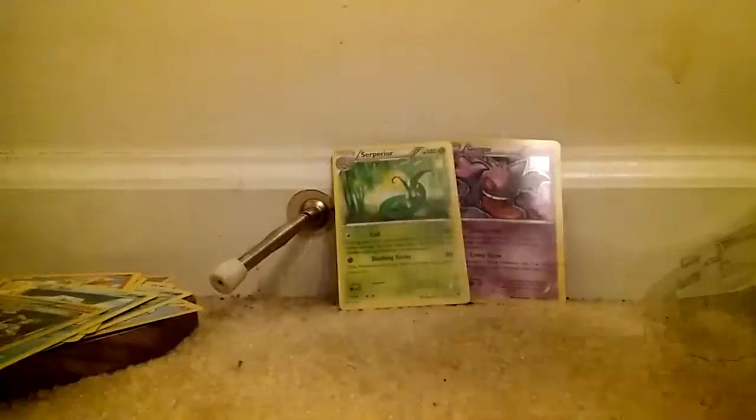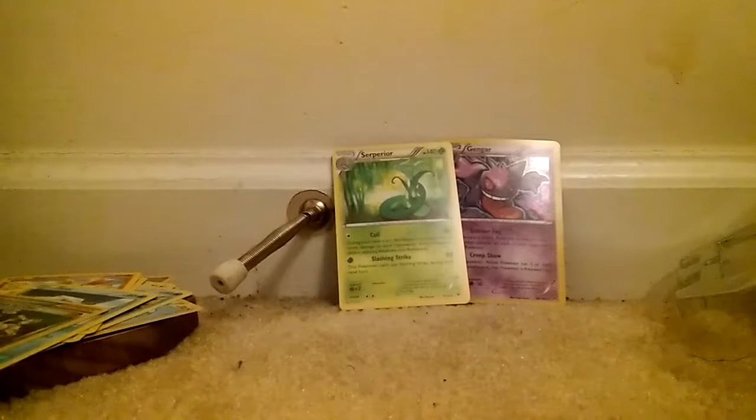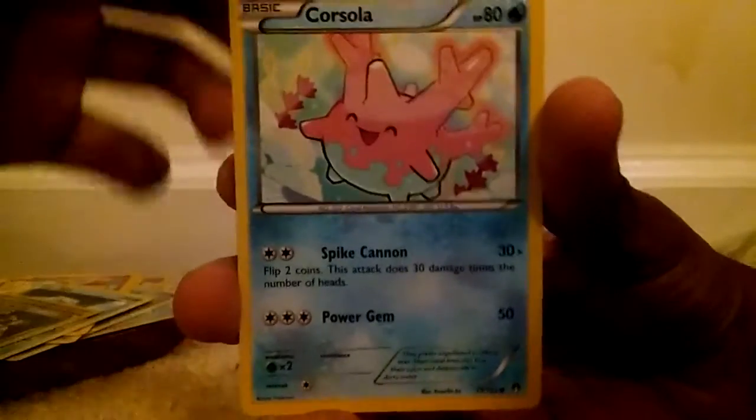Next up we got Breakpoint. Maybe we get a Break card — Greninja, wouldn't be mad about that. Let's open it up. Here's the code card for you guys. I feel something good, so we got a good card — I can already promise you guys that. Hopefully it's an EX. But first we got a Corsola.